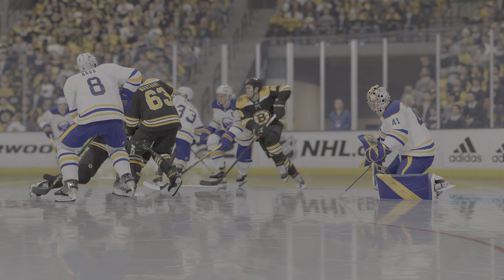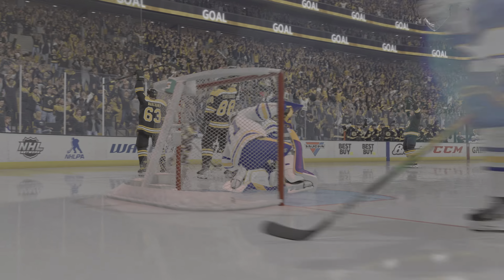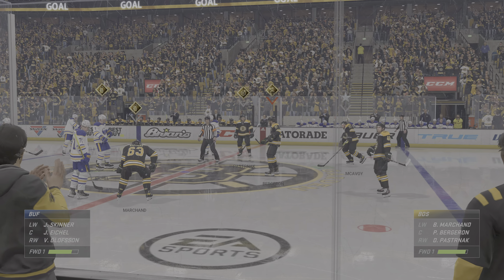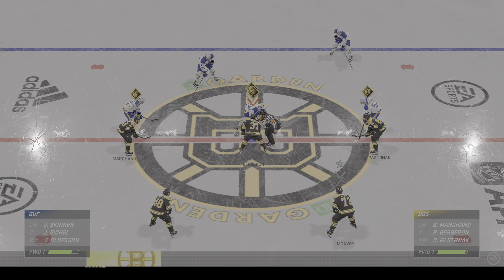I don't think the goaltender gets a look at this at all — he just drops into the butterfly, hoping the thing hits him through that trap. His 'big rig' superstar ability means he can shield the puck while driving into the net, and we certainly saw it on that goal.